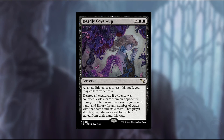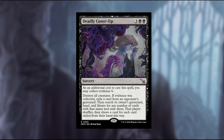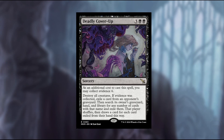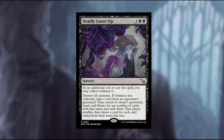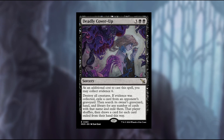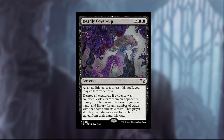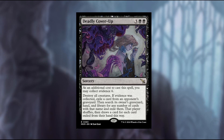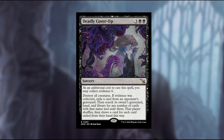It also has the added benefit of doing other stuff, so it could very well be like a three-for-one or four-for-one, which is really strong. In comparison, other black board wipes at the same cost include things like Extinction Event, which exiles but only hits odd or even mana value permanents, or the minus X/minus X cards. Then there's Meathook Massacre, where you have to put a lot into X to destroy everything. But this is just straight up five mana to destroy all creatures.